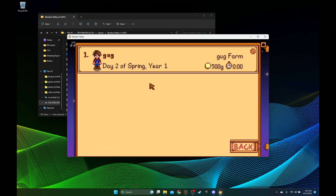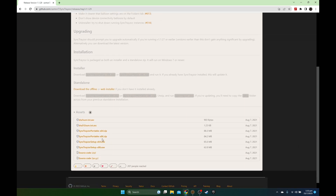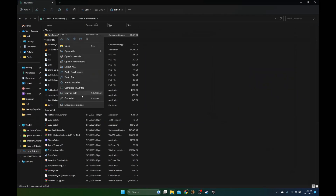The first thing we're going to do is install a program on our PC and a program on our Steam Deck. On the PC, go to syncthing.net — I'll leave a link in the description — go to Downloads, and download Syncthing for Windows. I'm using the 64-bit version zip. Download it and wait — it's a quick download.